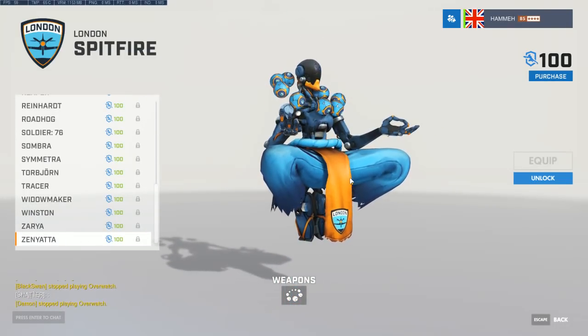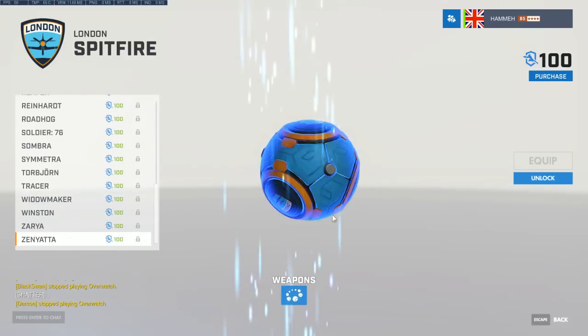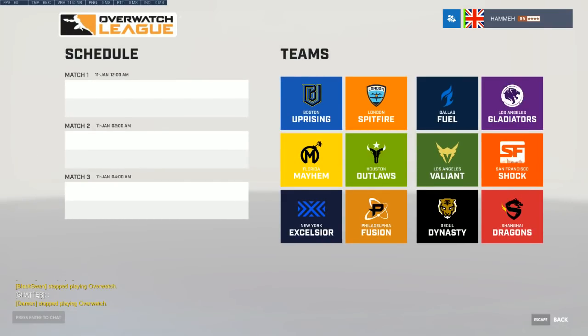Finally, I keep getting his name slightly wrong but: Bdosin — P-E-U-N — he has just ridiculous Zenyatta aim. In pro play Zenyatta players not only use discords but also cover corners and zone with fully charged right-click orb picks. His Zenyatta is absolutely ridiculous. Keep an eye on the Spitfire — if they get the rosters together and work out synergy, they're very exciting to watch.